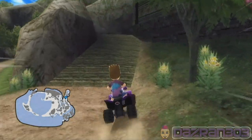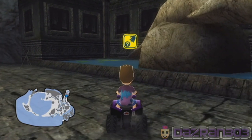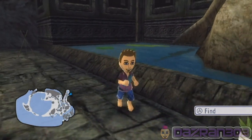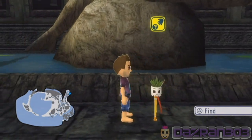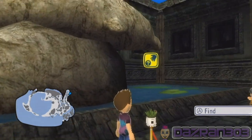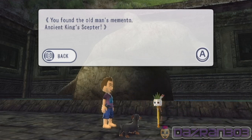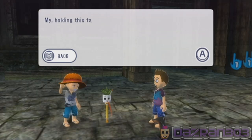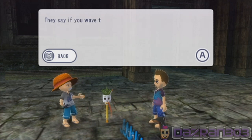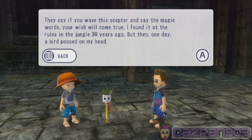Let's have a quick look up here. Ah, this is it - there it is, that's the dolphin! When it said creature I was thinking more so like some sort of a weird creature as opposed to an actual dolphin. What the hell is that stuff? Is that from a game or something? Does anyone recognize what this could be from? Usually Namco, they have their little references to different games - like Pac-Man's all over this game. Let me know in the comments section, I'd love to know. You found the old man's memento - ancient king's scepter! Holding this takes me back some 30 years. This is the very scepter the ruler of this island wielded long ago. They say if you wave this scepter and say the magic words, your wish will come true. I found it at the ruins in the jungle 30 years ago.